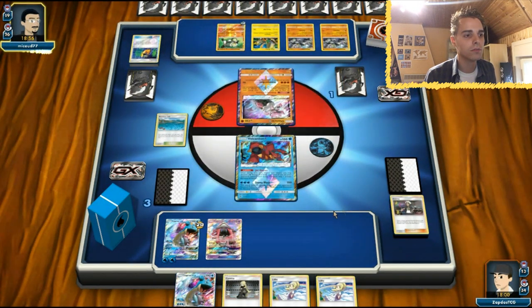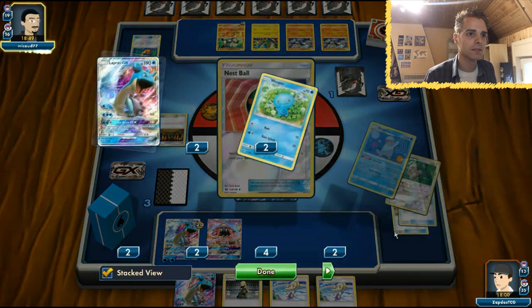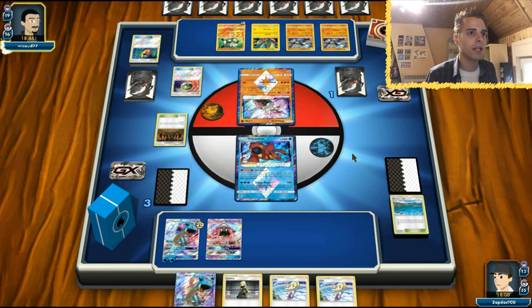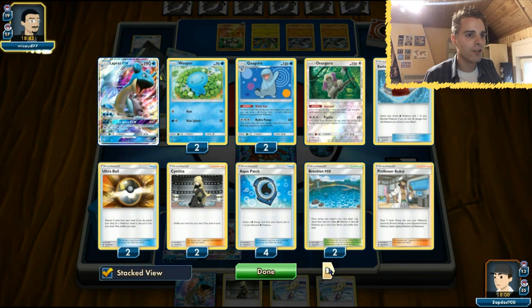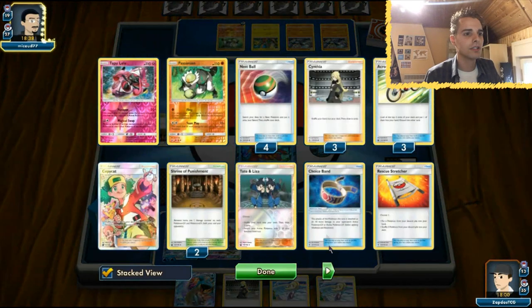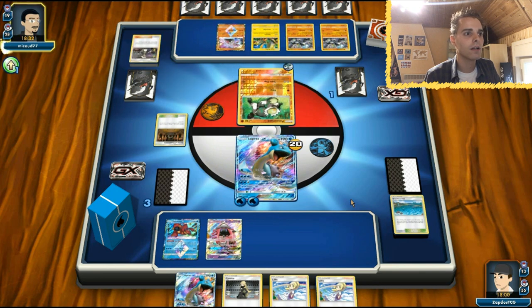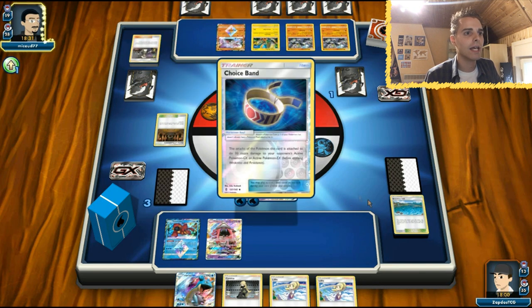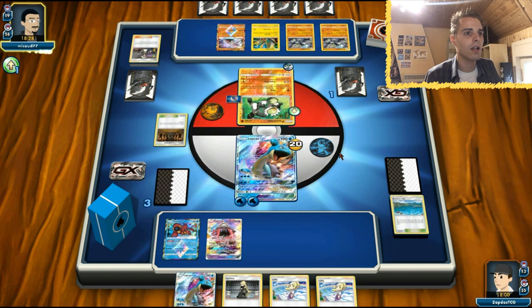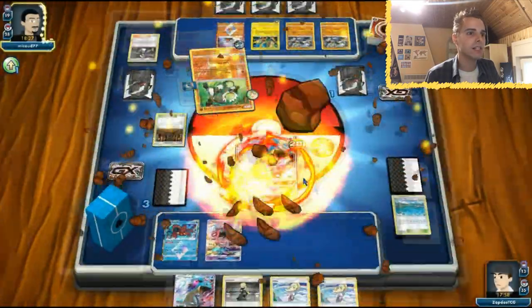This is a very weird matchup. Maybe we can just manage to pull it out. Shrine is back - really? This Passimian list is doing more than I thought. Never underestimate Passimian. A Rescue Stretcher is also something we might use. This is his third shrine. Guzma - he targets the Lapras, which is fine. We are going to get a lot of damage here. How many counter energies does he still have left?